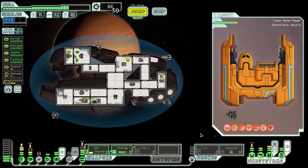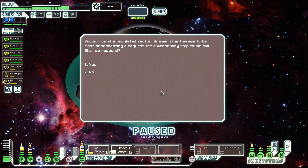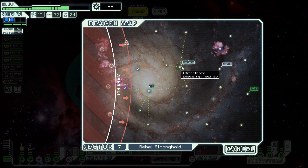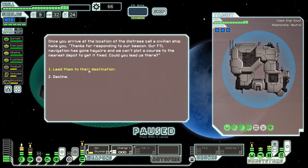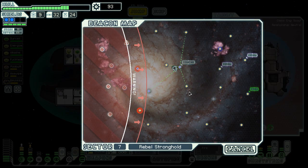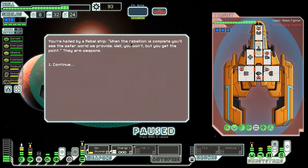We arrived at a populated sector. One merchant seems to be mass broadcasting a request for a mercenary ship to aid him. Yes, we'll respond. He was worried no one would respond - his usual carrier is days late and he needs us to deliver cargo drone parts. There's a distressed beacon - a guy wants me to lead him to his destination and gives me some stuff for that. Might as well take a route that will ensure we get there.